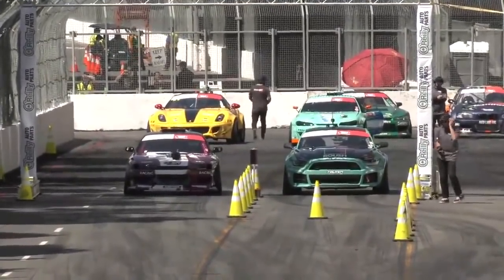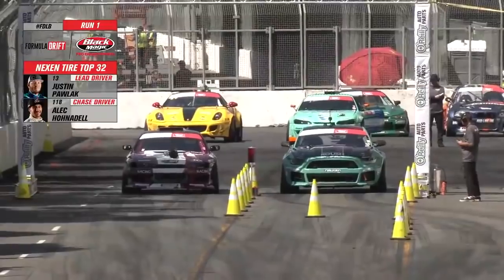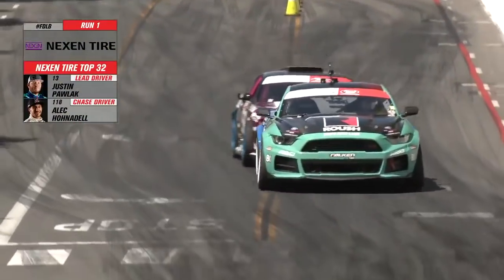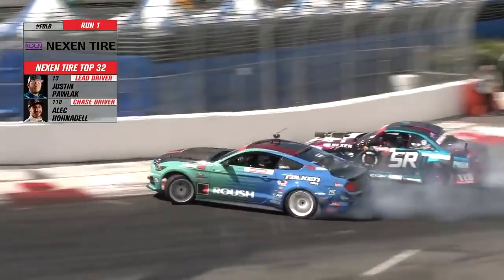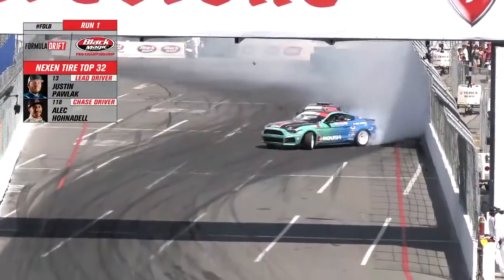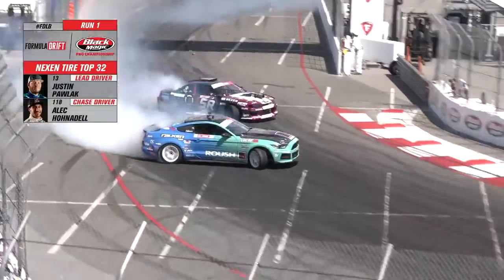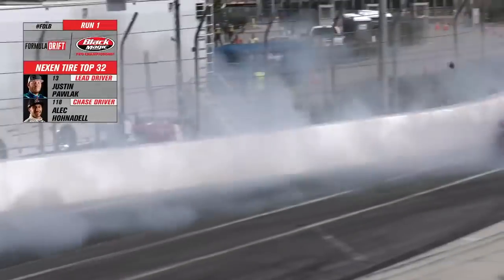The final battle we're going to look at today is Justin Pollock and Alec Honadel. A couple of strange things happen in both runs of this battle, and I'm going to go through each intricate thing that happened and give you a reason for the judging outcome. The first thing that occurs is right after initiation — Alec Honadel gets the car to angle, ends up going over the rumble strip, which upsets the car. He straightens behind Justin on the straight between corner one and corner two of the track, which was very difficult to catch, but we're going to be able to see it pretty well here with the slow motion.